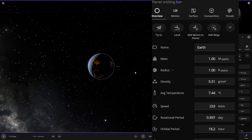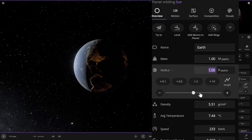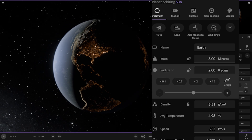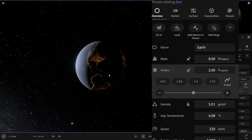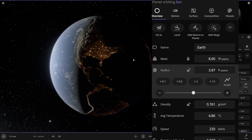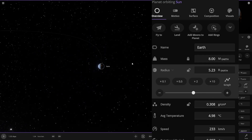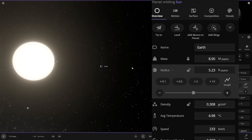For example, this is our earth. If I want to increase the size of our earth, I'm going to simply increase the radius here. But if you don't want to increase the mass, just lock the mass here. You can lock one property here and I can continuously increase the size of our earth now.